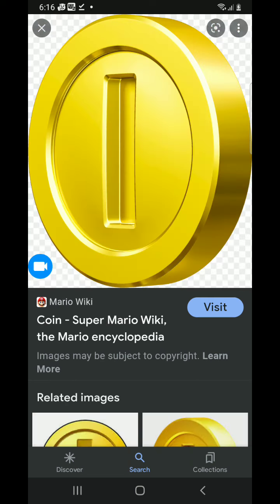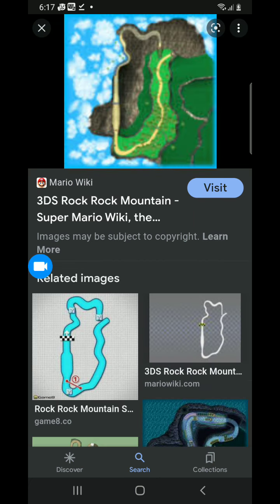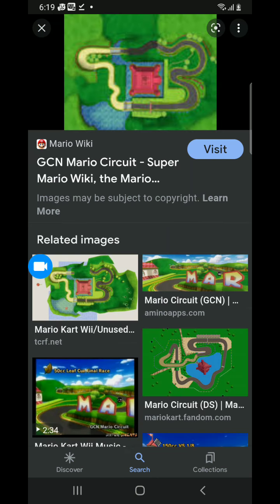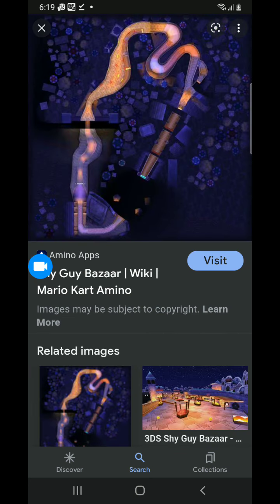Alright, this is the Coin Cup. Let's go to the first race of Coin Cup. Here's the first race of Coin Cup: Rock Rock Mountain. Let's go to the second race. Here's the second race of Coin Cup on the Game Boy Advance. Let's go to the third race. Here's the third race of Coin Cup: GC Mario Circuit. Let's go to the final race of Coin Cup. Here's the final race of Coin Cup.